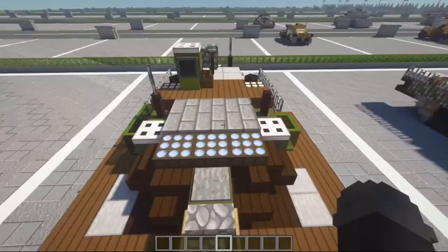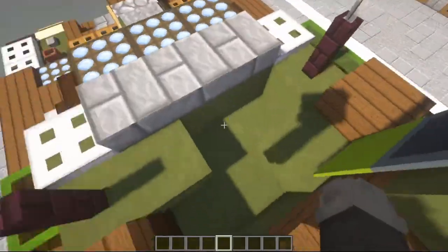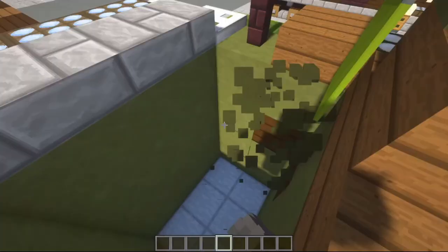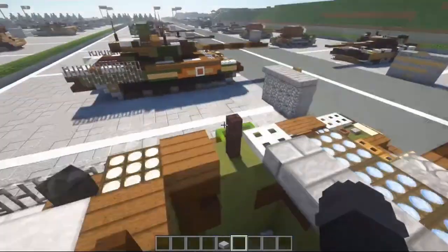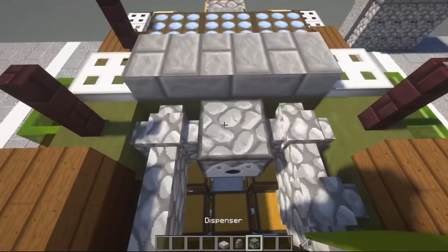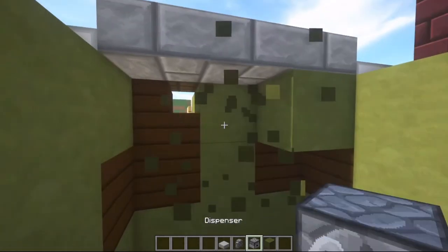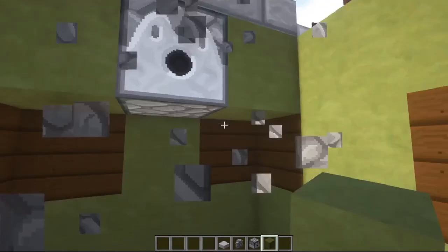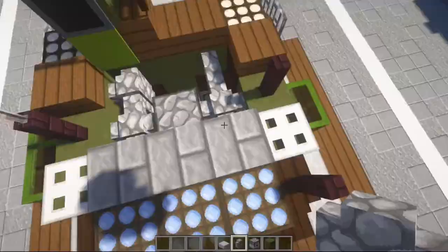I want to start first with this section, so we're going to open this up first. I know I've got to go down to the base of the tank here. It's going to be within this section because we don't want to break the dark oak stairs around us. So we'll go into this Armata now. We're going to need cobblestone walls and a dispenser. We'll replace this terracotta - we can only replace those ones. We'll do two dispensers here.